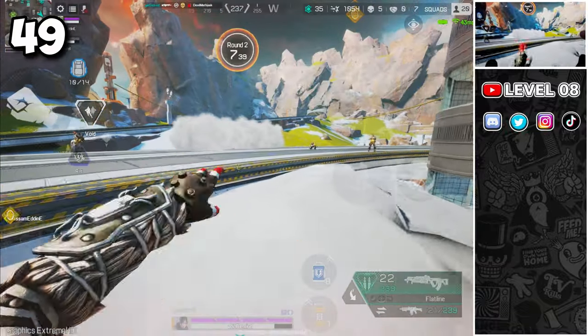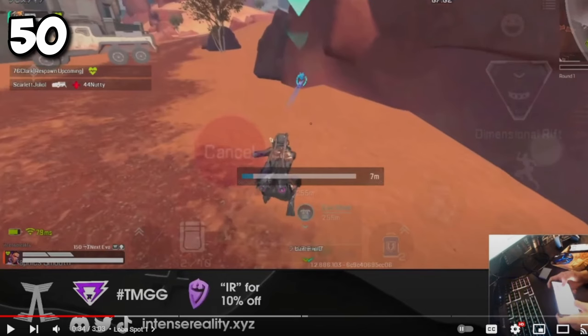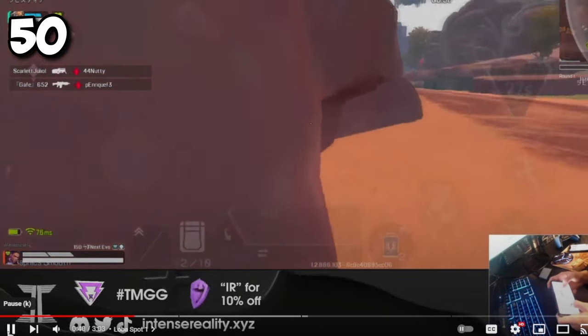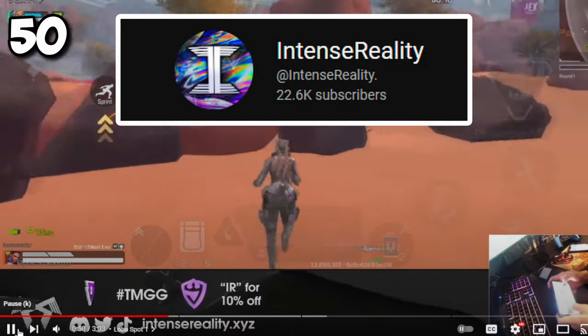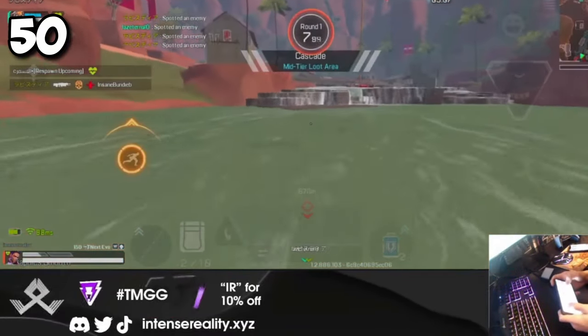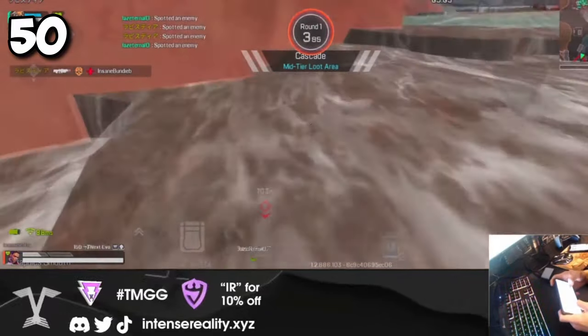You can use Wraith's Tactical to see through Bangalore's smoke and even Caustic gas. There are a few glitches in the game, especially when using Loba's Bracelet, that allow you to hide inside rocks or parts of the map, making yourself invisible to the enemy while still being able to see and shoot them. It's always a good idea to know where those spots are located so you can be careful the next time you pass by.